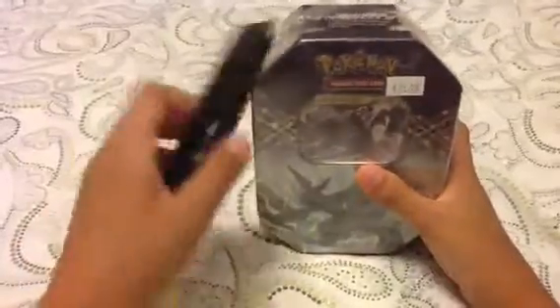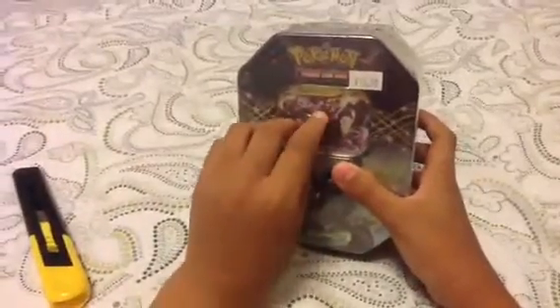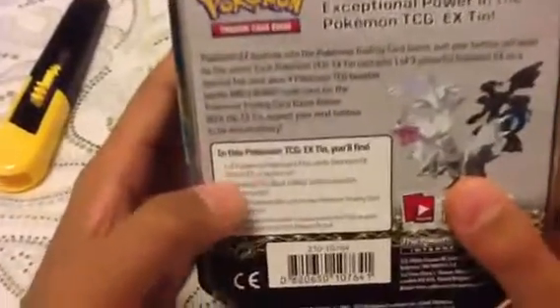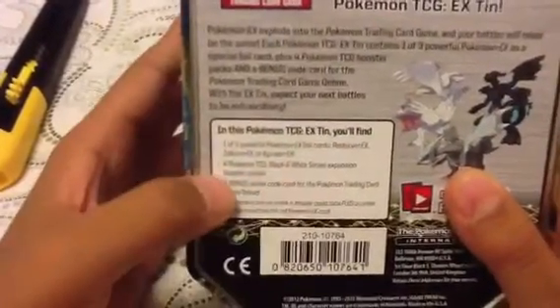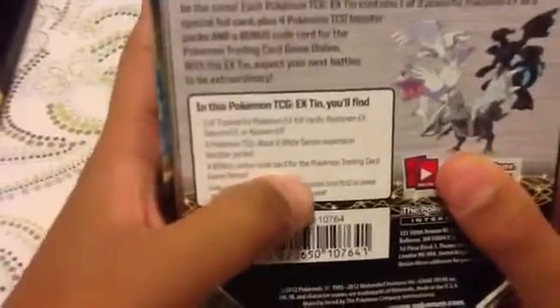So, let's just cut through here. This is a fail — I have to open this thing. I should take the sticker out. Let's read it: this includes one of three powerful Pokemon EX foil cards — Reshiram EX, Zekrom EX, or Kyurem EX — four Pokemon TCG Black and White series expansion booster packs, and a bonus online code card from Pokemon Trading Card Game Online.